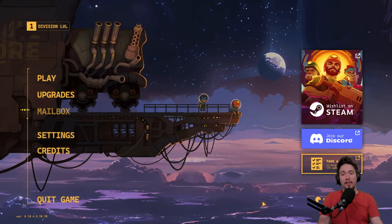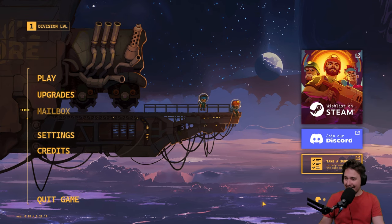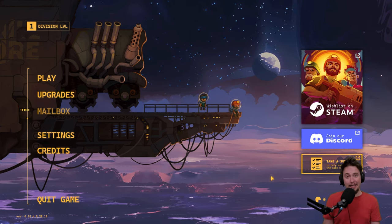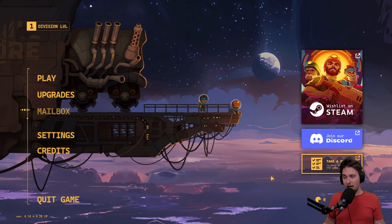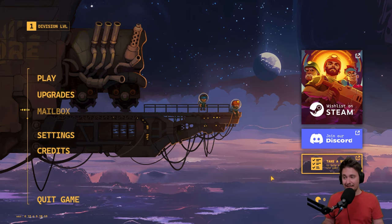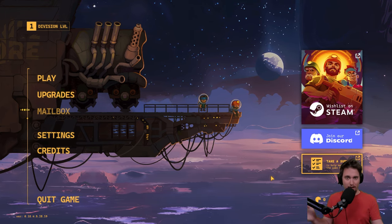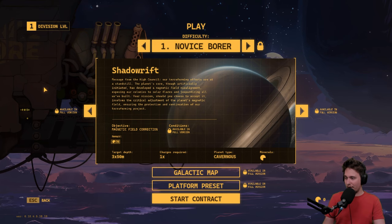Hello everybody and welcome back for another game we need to try together. Today we are going for Drill Core. This is a really exciting game — it looks absolutely gorgeous. The idea is that we will be drilling to the core of our planet to score resources and defend ourselves against alien attacks, which is really cool. Let's go check it out together.